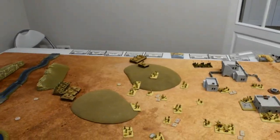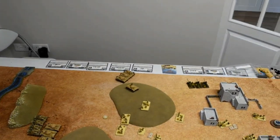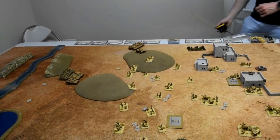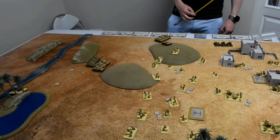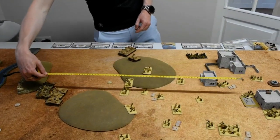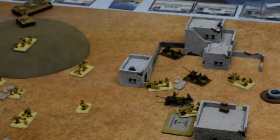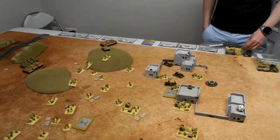Looking more closely, the terrain does resemble the soft sand bases further up, but it is confirmed as a dune. Jimmy is allowed to reconsider his ambush deployment given the changed circumstances. In the end he dashes his troops there, the failed Follow Me from earlier still stands, and the six pounders pop up in their ambush position.